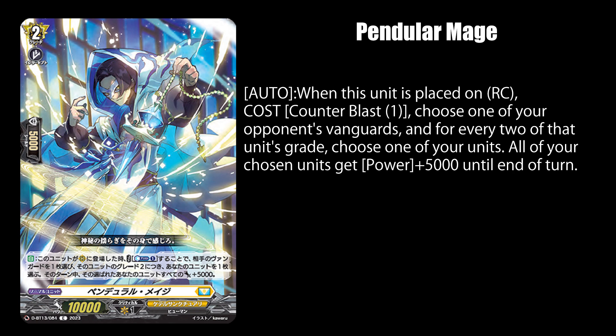Gryfogila just can't get a break this week. This time Keta Sanctuary can power up 5 units with 5k power each while powering up 2 units if your opponent is using a grade 4 upgrade. Is this what Pendulum users call tipping the balance?